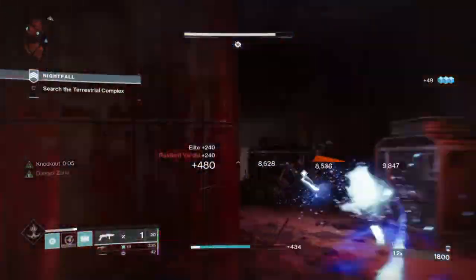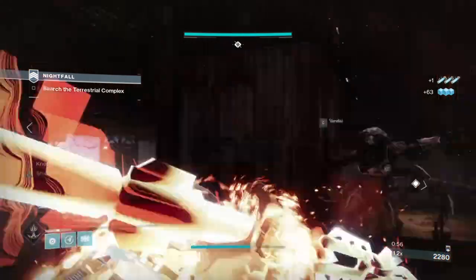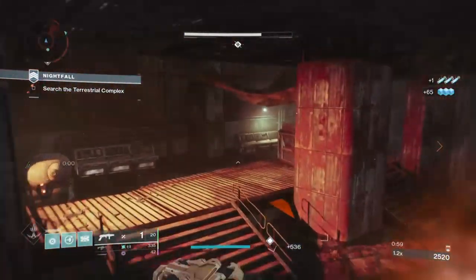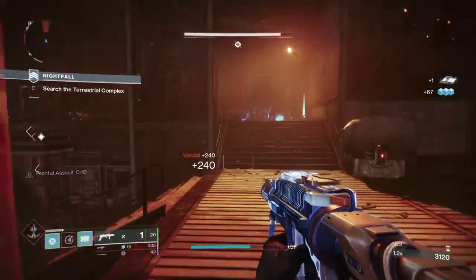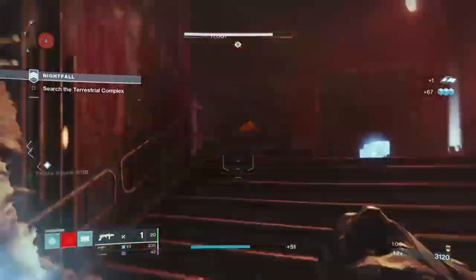This is a build that involves just Code of the Juggernaut and Severance Enclosure. However, we're going to be adding in some new Elemental World mods and Charged Light mods to the mix to provide you with one of the best AOE mini builds you can currently get your hands on.